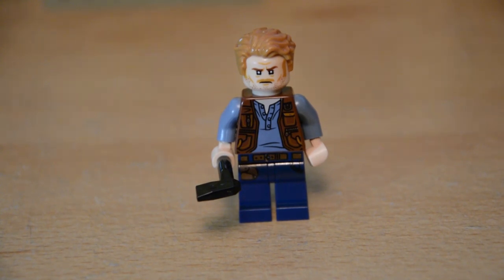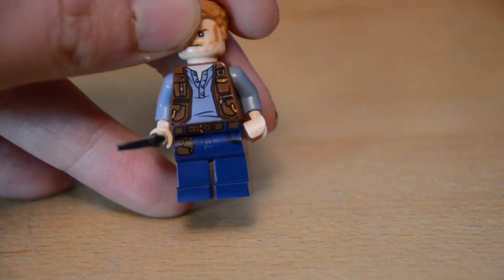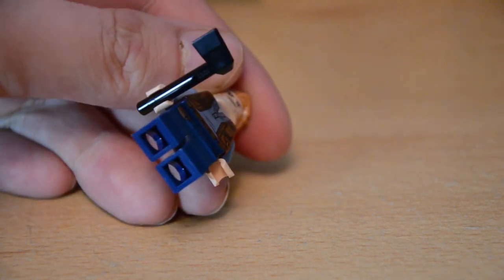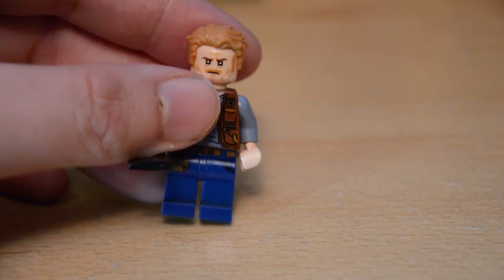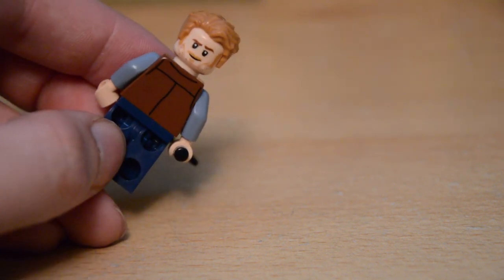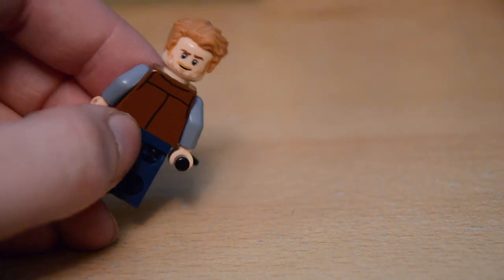Up first we have the Owen Grady minifigure. He comes wearing his light blue Henley shirt, brown utility vest, and dark blue legs, and is also wielding an axe. The torso and leg printing looks really great, and the Lego axe is a really cool piece. There's a new head print for Chris Pratt, and turning his hair around gives us a more confident smirking face for Owen.